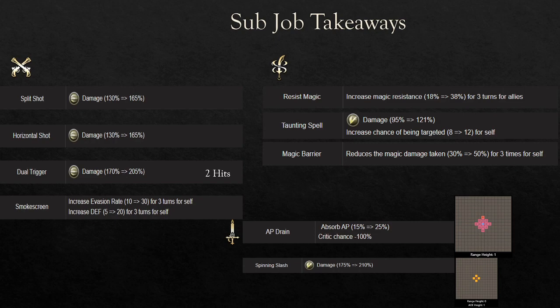Her second most important subjob will be the Spellblade subjob. Because she doesn't have super crazy magic resistance, she does have a decent amount of spirit. She can boost her own magic tankiness with the Spellblade job, and she can also technically tank with taunting spells because she has hate generation, though it'll require a special setup. Most importantly, she'll be using Resist Magic and Magic Barrier on the Spellblade subjob.